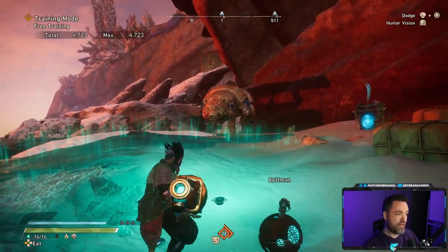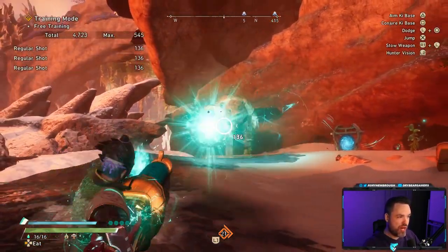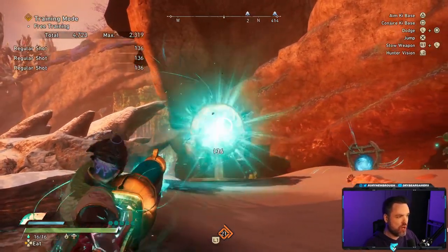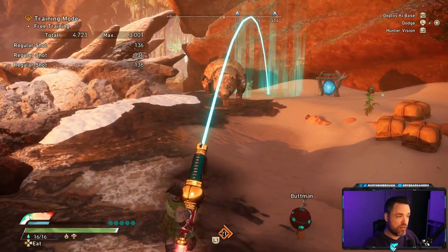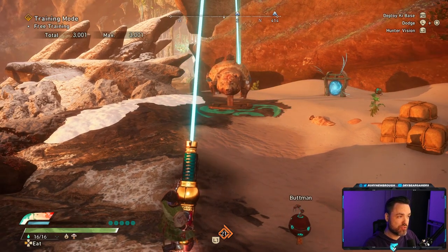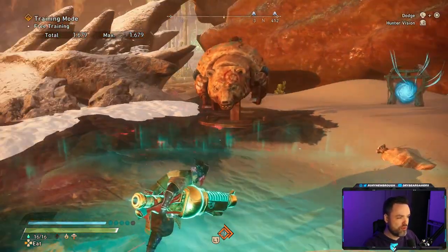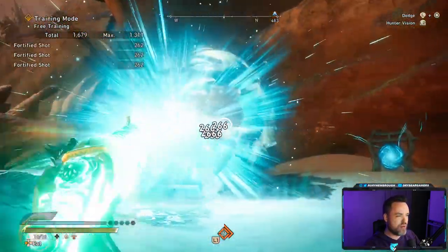That's the core rotation: put down a key base to keep your energy high, fire consistently to deal ongoing damage, never overheat so you don't lock your weapon out, hit the target with a heat-charged mortar to get the red field on the ground, walk up to it, hold R2 into triangle to activate the charge, go into bazooka form, and blast them for huge damage.